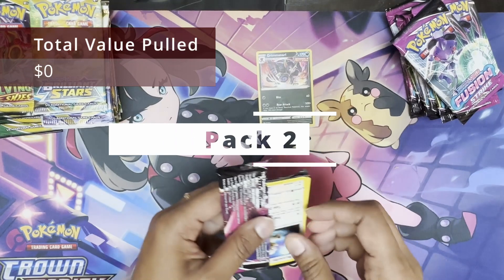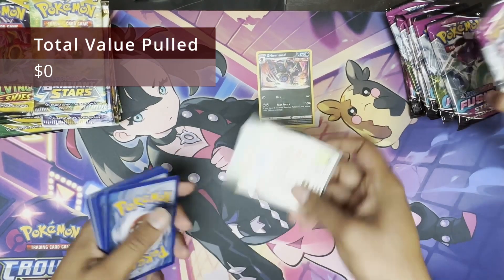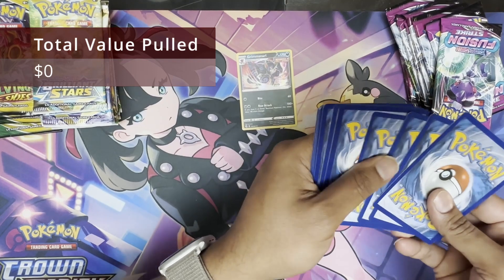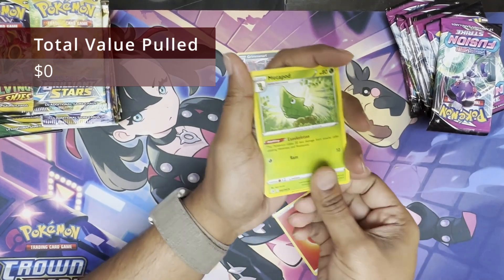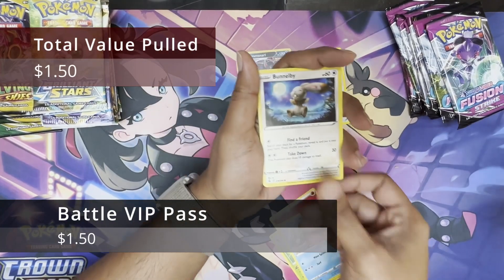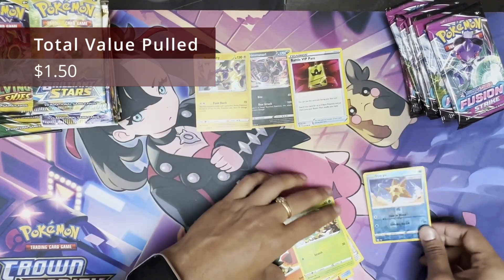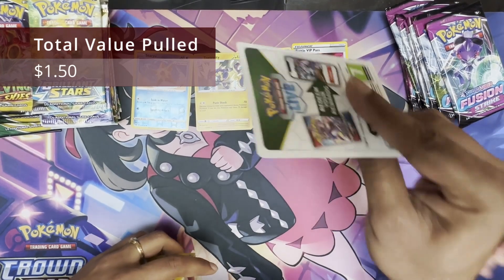Alright guys, this is how you want to open Pokemon cards. How many is it — black and green? One, two, three, four. Fire Energy, Metapod, Battle VIP Pass — that's a hit. Croc, Colby, Mudkip, Sizzlipede, Clefairy, Pansage, Reverse Staryu, and a Holo Toxtricity City. Two in a row.